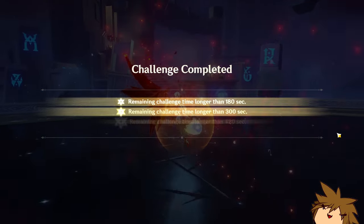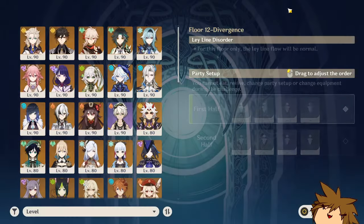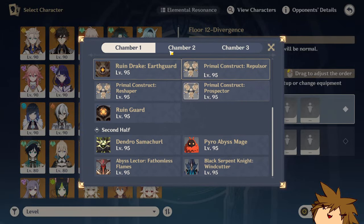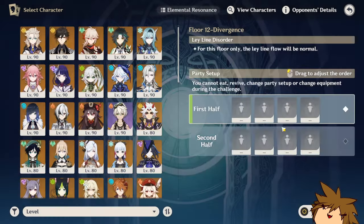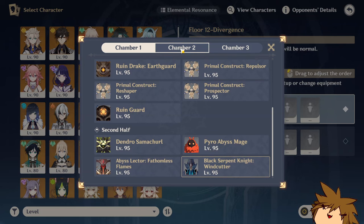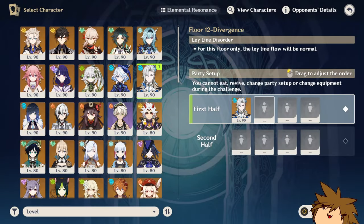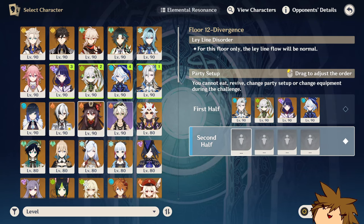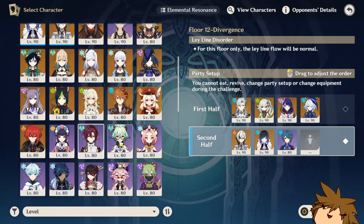As for weapons, you can use any of the 5-star crit weapons like Homa, Jade Spear, or the Staff of the Scarlet Sands to get a quick crit boost. Or you could use her very own weapon, the Lumidoce Elegy, or even Shen He's weapon, which could actually be pretty decent since you're going to be off-field anyway. Battle pass weapons are going to be pretty okay as well.